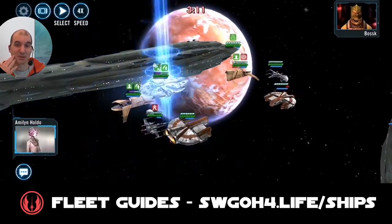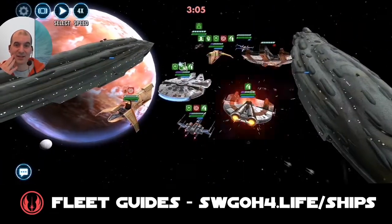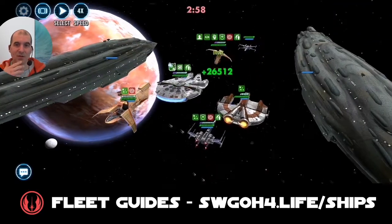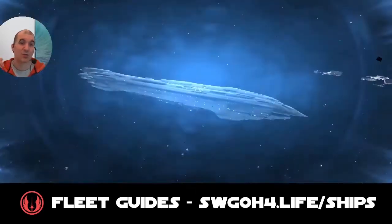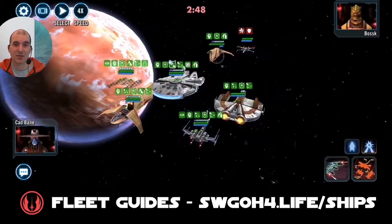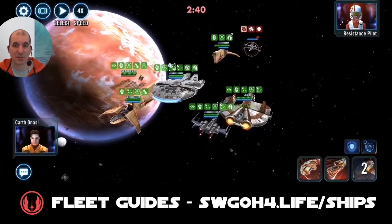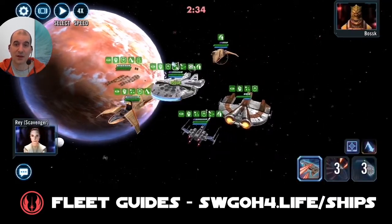Now it's just a case of waiting until we get to our ultimate. Because we started with three resistance ships we all had foresight, so we are now so far ahead with the ultimate that we don't really need to worry about them getting to Hold On Maneuver before we do. So just waiting it out — heal up, cleanse off. They got rid of our taunt unfortunately, but let's do an AoE — there we go, took out a couple of ships.